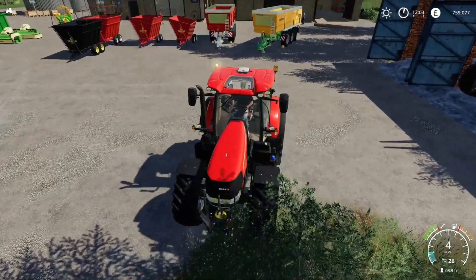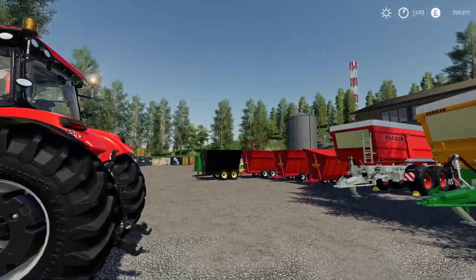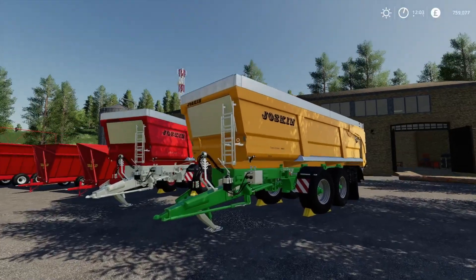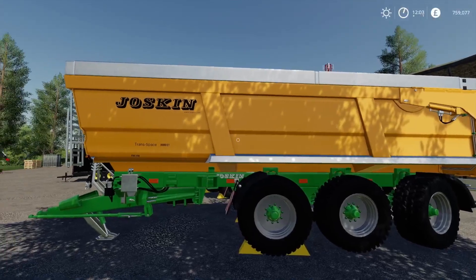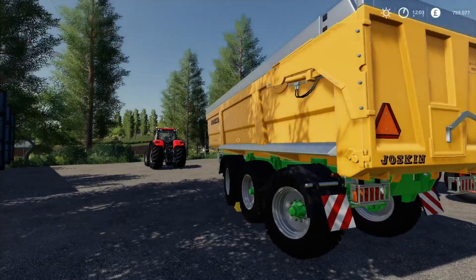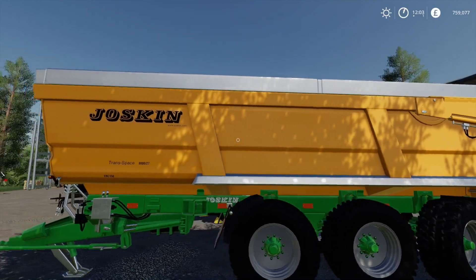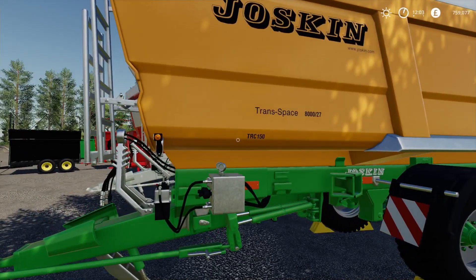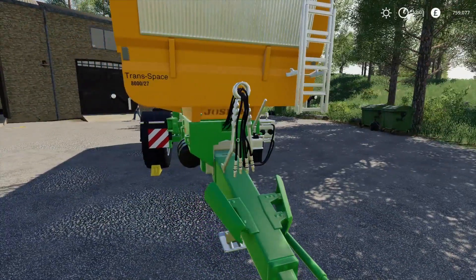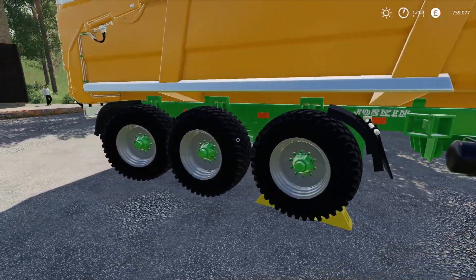First off we have the Joskin Transspace 8000. We do have one of these in the game but this is a modded version - it's minus nine slots and 31,000 liter capacity, which I think is a bit small for the size of that trailer personally. The detailing as ever is absolutely amazing, you've got a lot of color choices, and it's 35 grand to buy which is the same as the other one so it's not any cheaper.